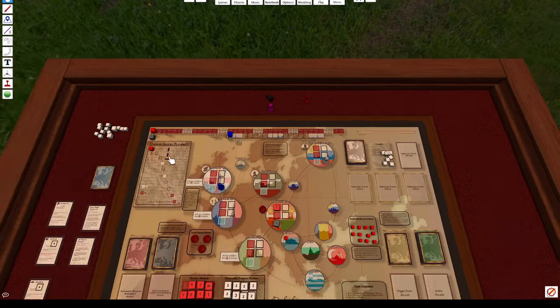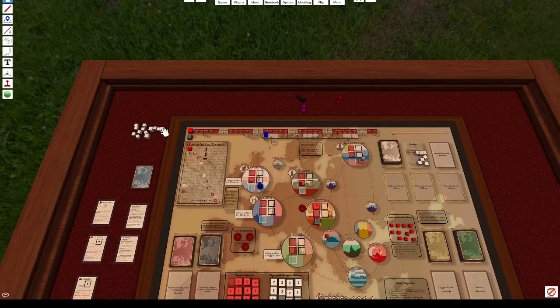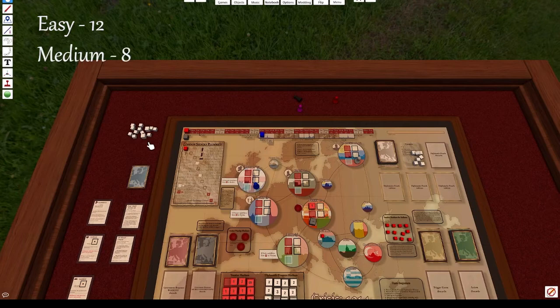In the easy version, the first change is the starting entourage. Contact pieces are called entourage when in your inventory and contacts when placed on a major city. On easy difficulty, players start with a total of 12 entourage. On medium, they start with eight. On hard, they start with zero.